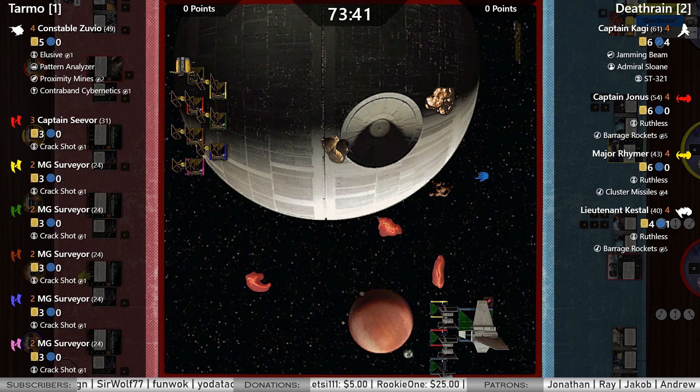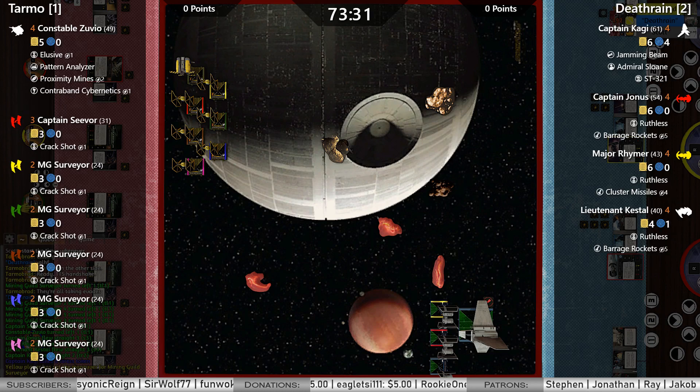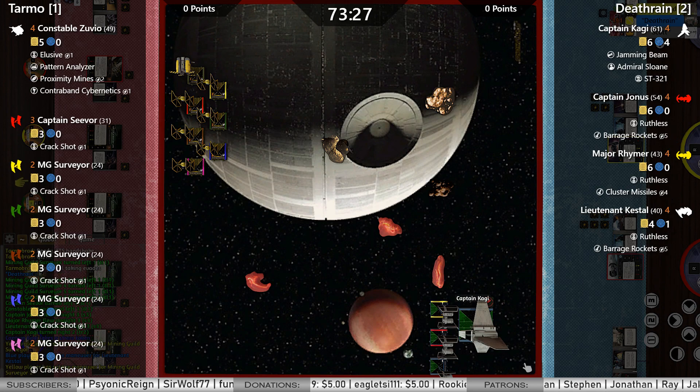On the other side, Death Reign is flying Kagi, Jonas, Reimer, and Kestel. If you haven't been able to tell already, the Death Reign Destruction Derby is capped at pilot skill 4 — so no fives and sixes.